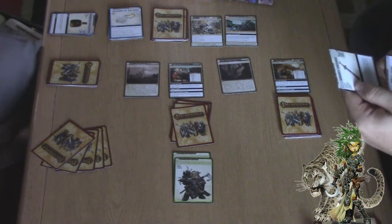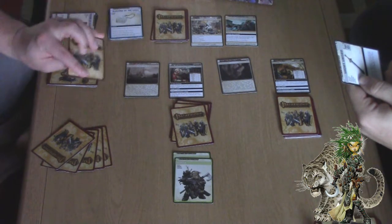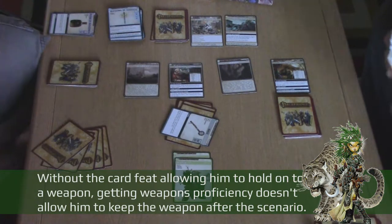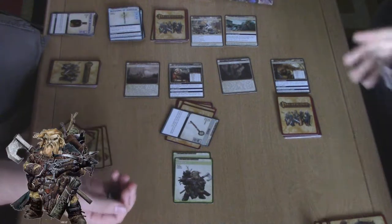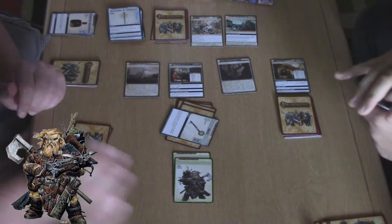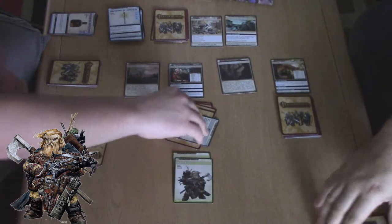For your combat check, reveal this card to roll your strength or melee die plus 1d6. It's a good thing I chose the weapons proficiency. I found a mace! That's another six — another six, so you get that one too.